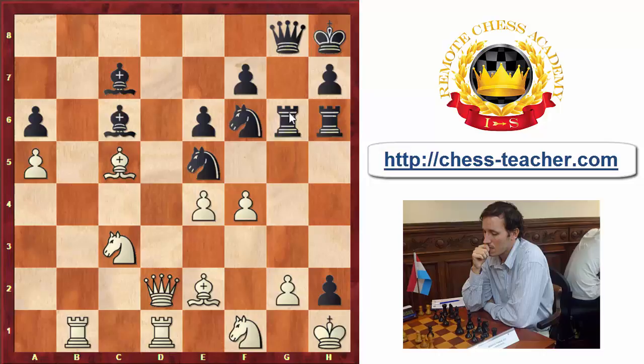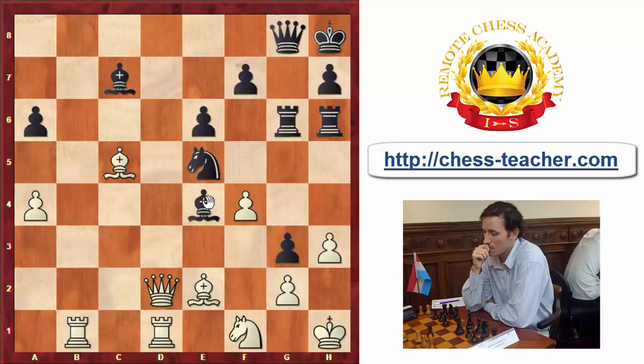If we try to neutralize that idea with h3, then Knight takes e4 attacks the queen. If we take with Bishop takes, Black is getting extremely active — because if we take the knight, Rook h3 is very strong. After a move like King g1, Black can start attacking strongly, even sacrificing the rook. The position is quite unpleasant for White.